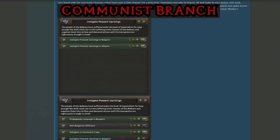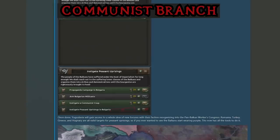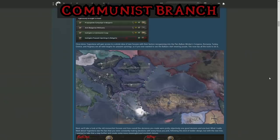What's more interesting is the actual changes to how that Congress and later Council will actually operate. Instead of just inviting the countries to the faction, you now have a decision system in which you have to instigate peasant uprisings in those countries. Once you've done that, it's your job to try and convert them to being communist before you can instigate a communist coup, win their civil war for them, so you can push them into your faction. It's basically got a lot more involved process, instead of just quickly getting the focus to invite them to a faction. Once you've instigated those civil wars, you'll end up with a map that looks something like this.